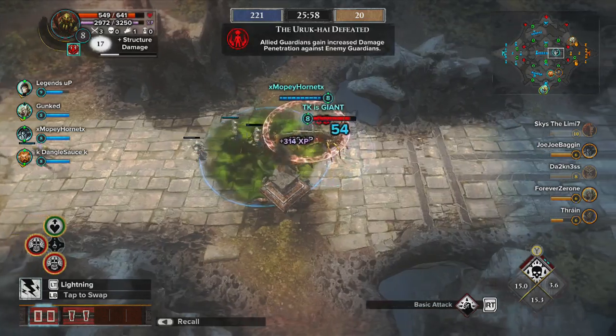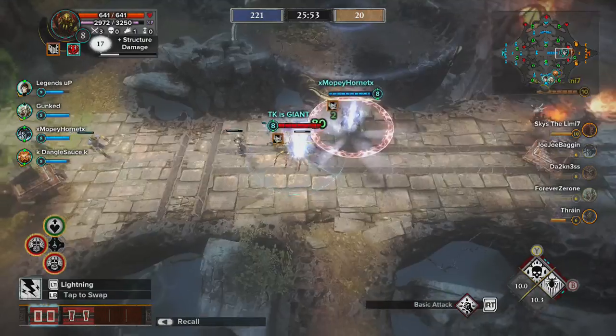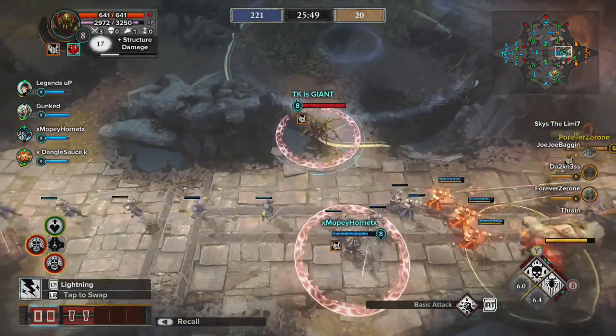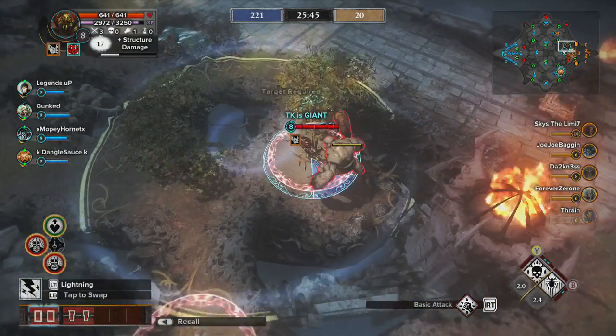You can see that the pool ability is really great for clearing creeps. It's always great early game to put that pool right where the first creep wave is going to be, because it helps you and your teammate clear them a lot faster.